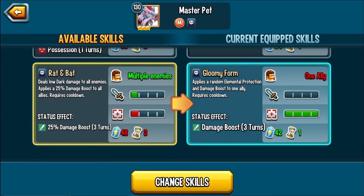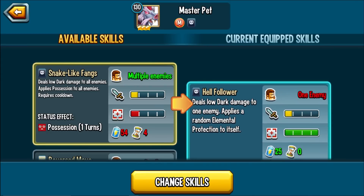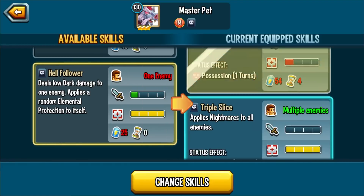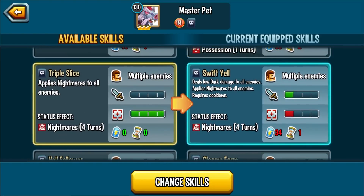Rats and Bat deals low dark damage and applies a 25% damage boost to all allies. Yeah, another monster that isn't that great. The season feels very lackluster, which maybe means the bounty monsters are going to be phenomenal. We've seen this before — lackluster monster at the start and then a big surprise. If I were to run this monster, he's traditionally a denier, so you'd go AOE possession. I don't get what's with all the nightmares.